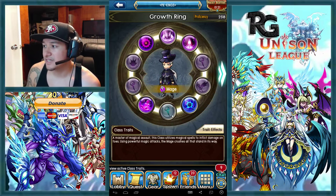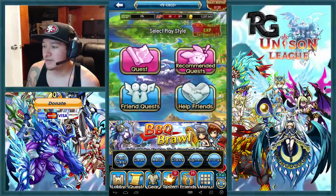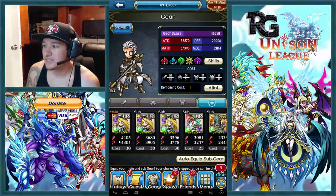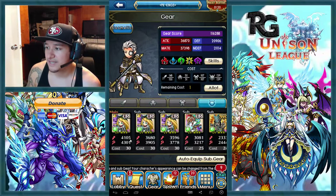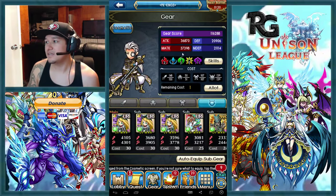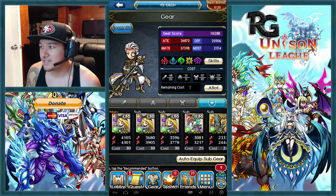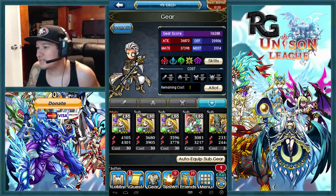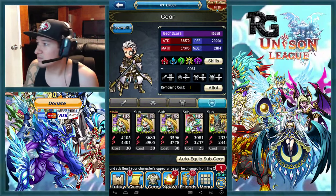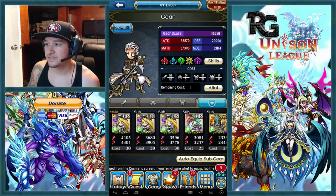Let me show you how shared traits actually affect your gear. Going into my gear and monsters, you can see Alice has slightly lower attack than magic attack — the base attack is 36,870. My gear score is 116,288 and class persistency is 4,105. Now I'm going into the Lancer tree and purchasing the 5% attack shared trait. I'm not in the Lancer class right now, but it doesn't matter — shared traits are always active and listed at the bottom of the skill circles.